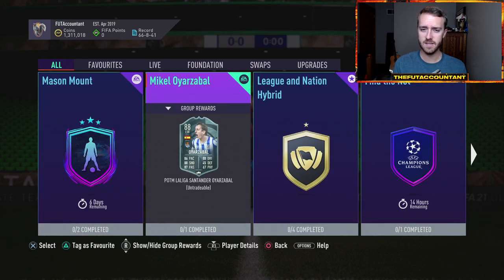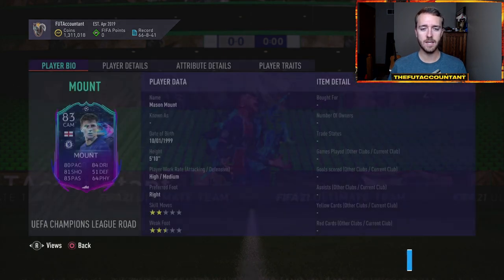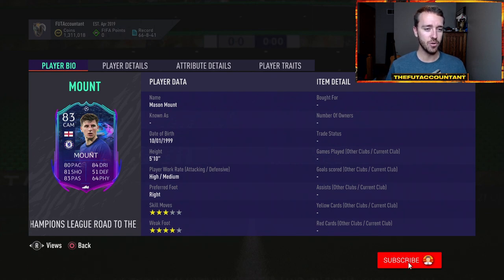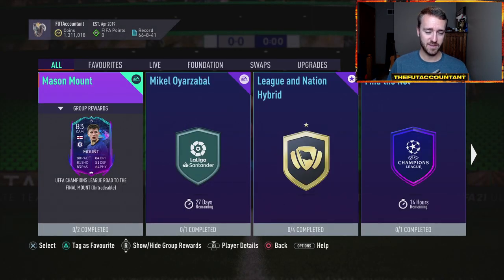I want to cover the SBCs and objectives that came today. We got a Mason Mount Road to the Final SBC. It is a bit expensive. If you think about it, this Mason Mount card is probably going to get upgraded because Chelsea will probably move on to the knockout stages. So you're paying an 83 and an 85-rated squad for a card who's going to get upgraded to an 85 in about a month's time. Is that really worth it? Most likely not. But if you're a Chelsea fan, that's a cool collector's item. I just don't think this card is that meta in FIFA.